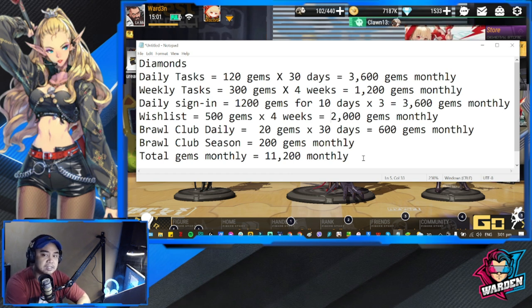Once we're done with the rest, these recurring monthly sources are consistently available but it's a fairly small amount — only 11,200 monthly, which divided by four is roughly one summon per week. We're going to rely heavily on events and content that gives us diamonds. Please make sure you go through all the content I mentioned, take advantage of those, and don't forget to do daily tasks, weekly tasks, daily sign-in, wishlist, Brawl Club daily, and Brawl Club season. Hopefully it adds up to a hefty amount by end of month — best of luck with your farming!